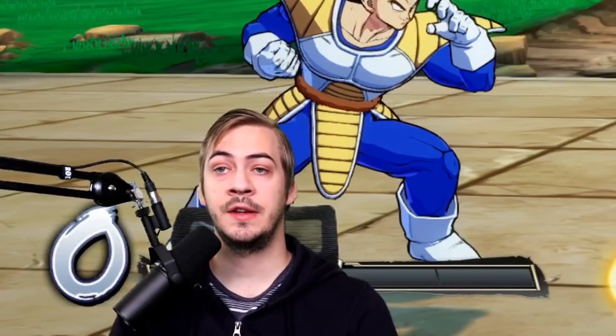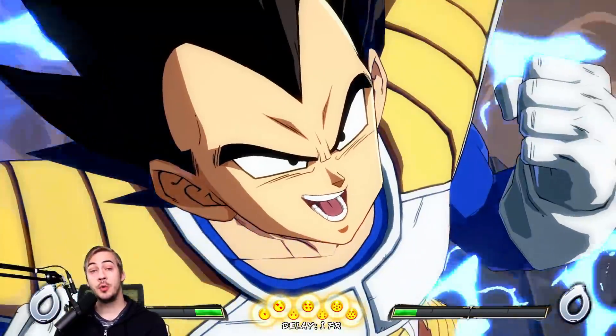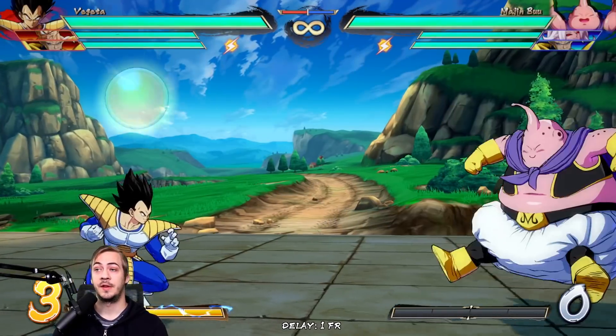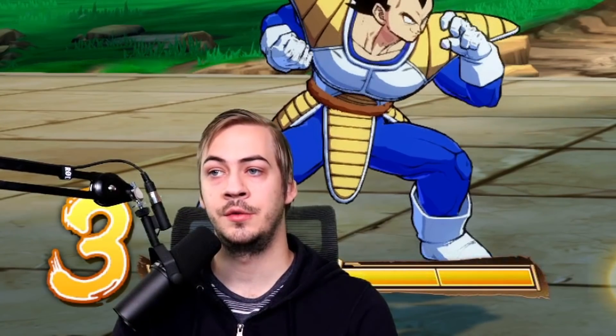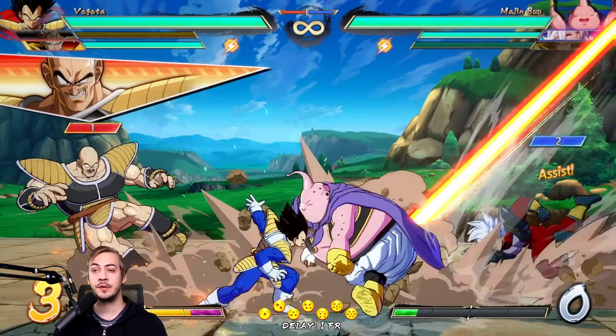You could scramble after you reflect the assist. You could reflect and then maybe go for a level three if you know they're going to try and challenge you afterwards — you can make them feel like now they can't. We could double reflect, or reflect into hard tag, or reflect into level three. One thing I really like to do is actually call our assist and then reflect.